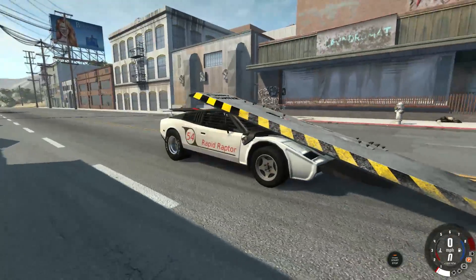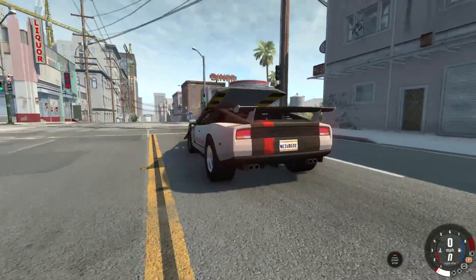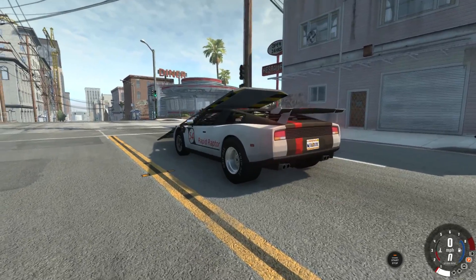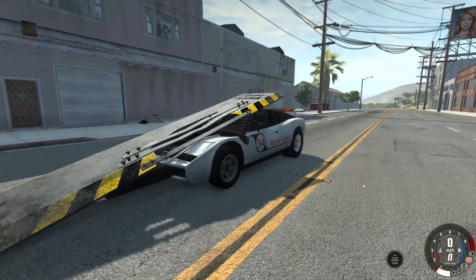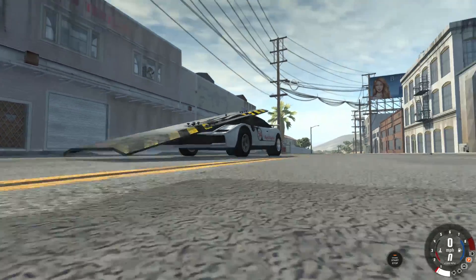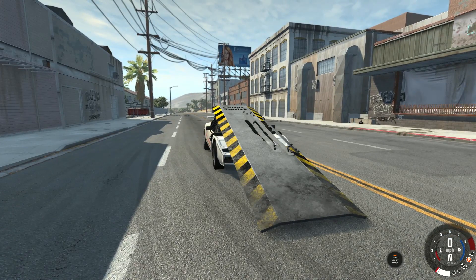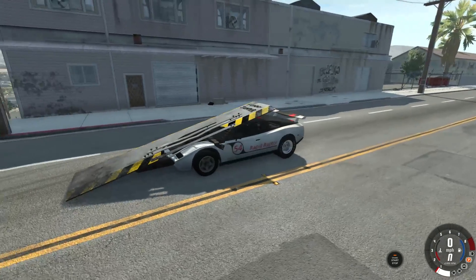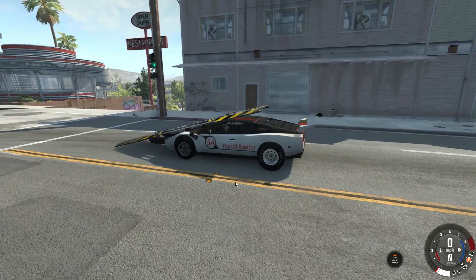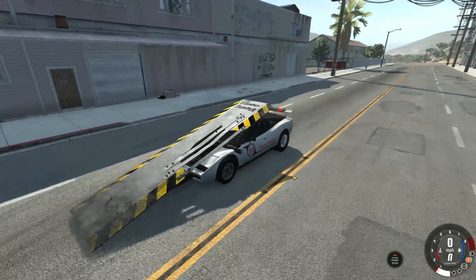Hey guys, how's it going? My name is Neil and welcome back to BeamNG Drive. In today's episode we are going to be flipping some cars with this thing right here that goes by the name of the Funny Jumper. Does this look like one of those robots from the Battle Bots TV show? The one that flips them? If I can find a picture of it I'll put it on the screen, but if anybody remembers that, let me know down below in the comments — I love that show.